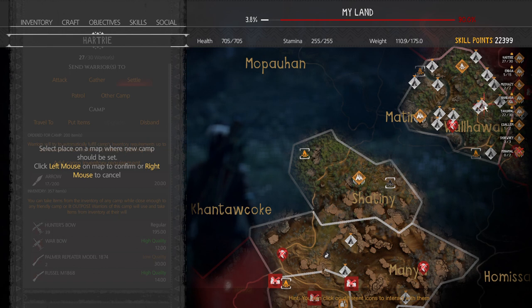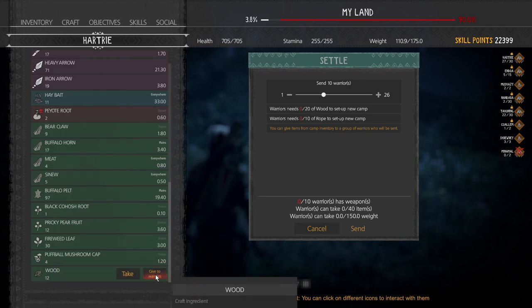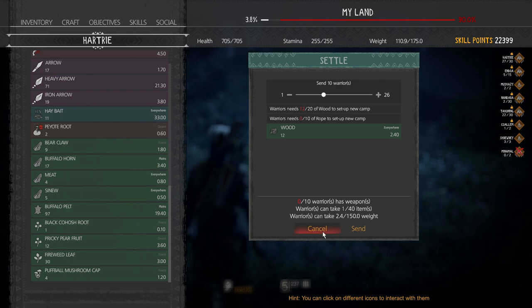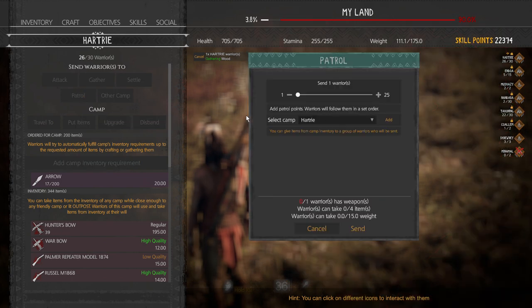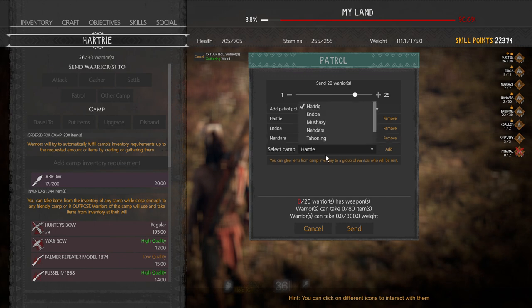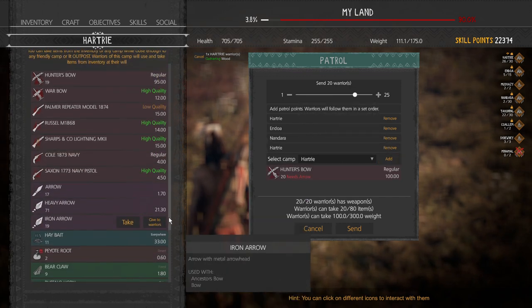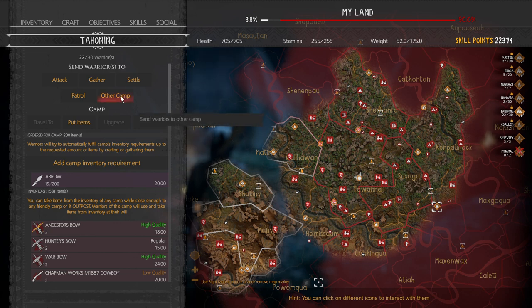You click, send however many warriors you want, equip them, give them rope and wood, then send them out. The next command is sending a patrol between camps — they follow the road as best they can from point A to point B. You click patrol, send as many as you want, and decide where they're going to go from and to. At patrol points they start here, go there, go to my next one, then come back home. I'll send them with the arrows I have and hit send — they're off.